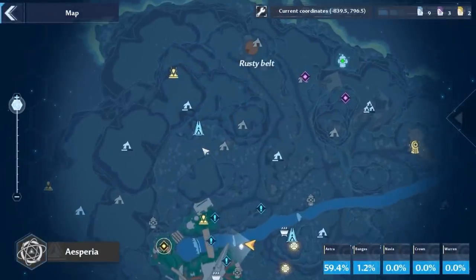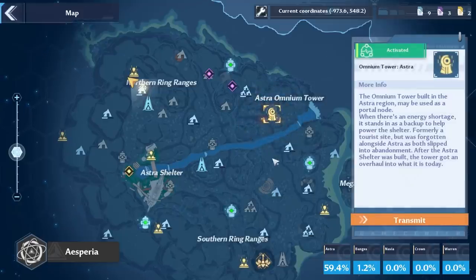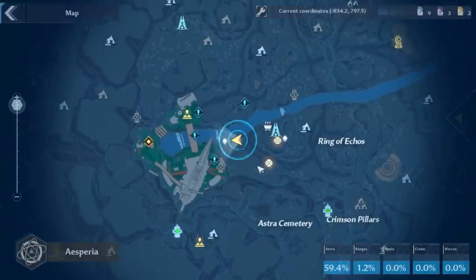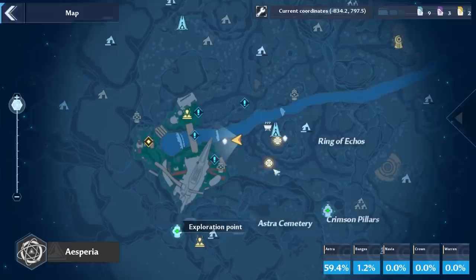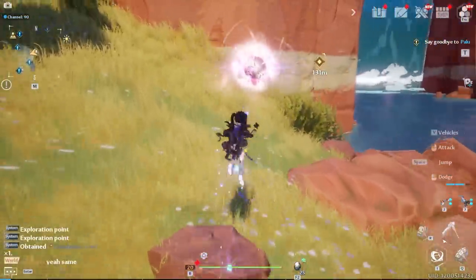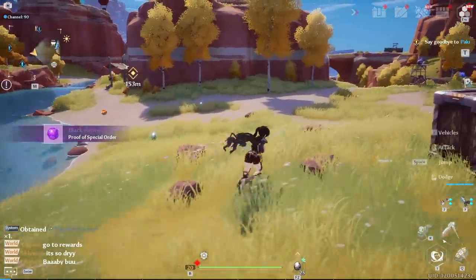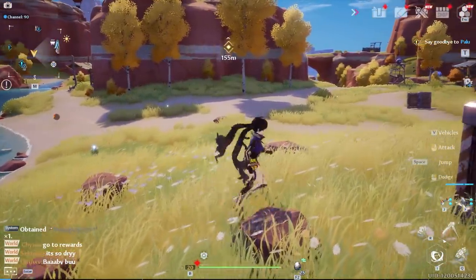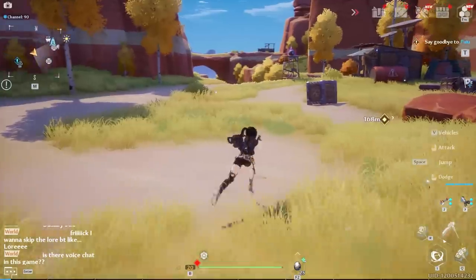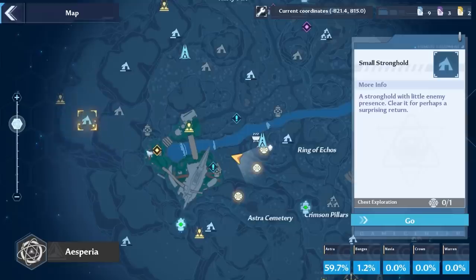Throughout the map you have space rifts — equivalent to waypoints in Genshin Impact — used for teleporting. There are also omnium towers, equivalent to statues of the seven, which reveal the surrounding map region. The white paper-looking things on the map are very important: they contain black nucleuses or gold nucleuses, which are your currency for obtaining weapons. My tip: pull every time you have 10 black nucleuses — don't single pull. There's enough on the map to accumulate a lot quickly, so be patient.